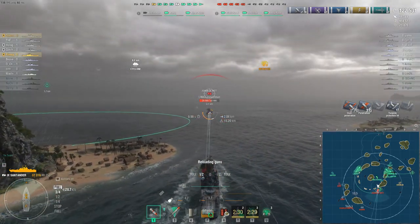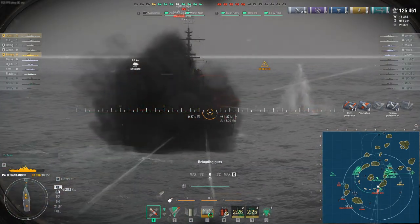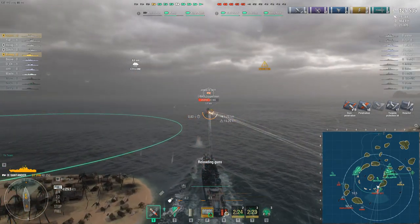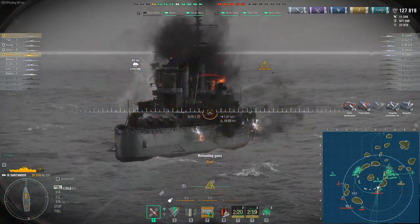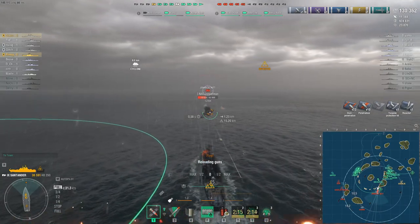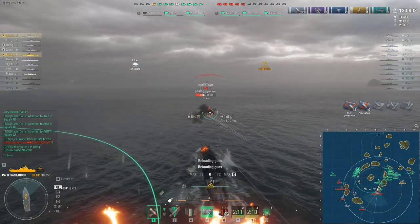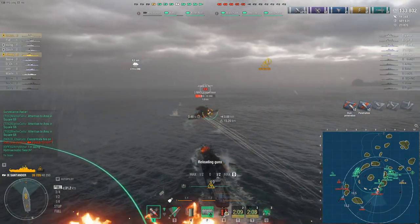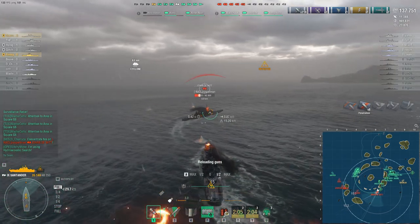We're shooting the Johan de Witt's superstructure — at this angle if he angled his belt it would bounce, but for now we're fine shooting superstructure. I'm purposely staying behind him so that if he wants his forward guns off he'll have to turn and show me a lot of broadside. He's sitting still but his health pool has dropped dramatically in the last 15 seconds. We decide not to take the ram — we'll just kill him so we can continue fighting and supporting our convoy ships.